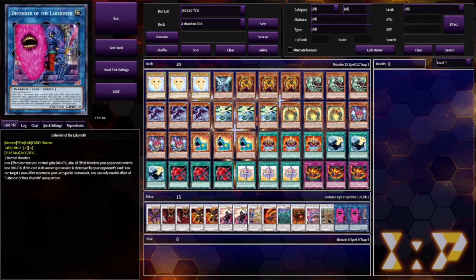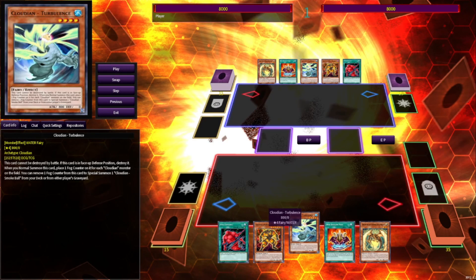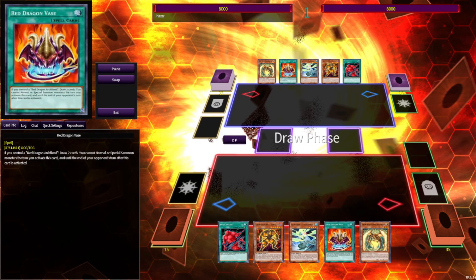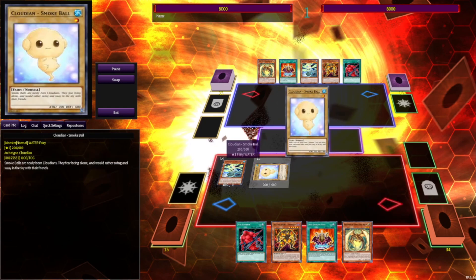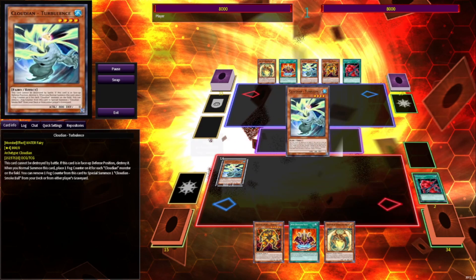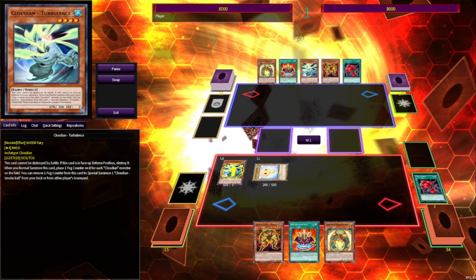I'm going to go ahead and show you a quick test hand, and that'll be all. Here you can see we've opened really well — we've got our full combo, and we've got Dynatag and Vaz for later. We're gonna start things off strong. We're gonna null summon Turbulence and activate its effect to place a Fog Counter. Then we're gonna activate Turbulence to summon a Smoke Ball. We'll activate Fog Control, tributing the Smoke Ball to put 3 counters on Turbulence, and then remove all 3 counters for 3 Smoke Balls. Then we're gonna summon Ringo Worm once that's all said and done.